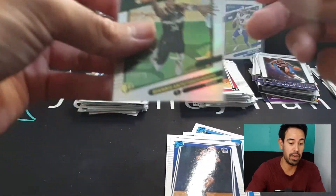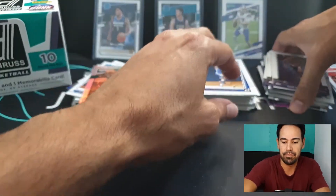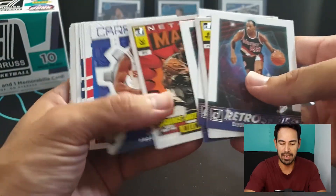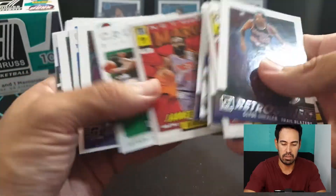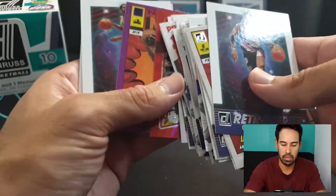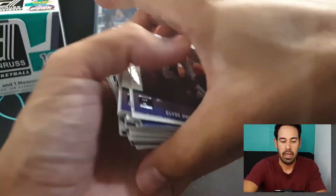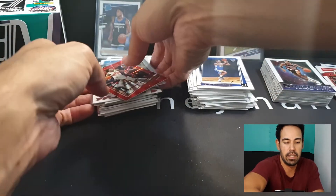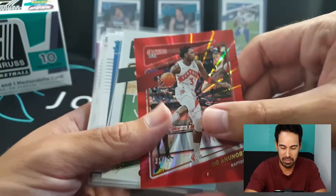Let's do our quick recap. The highlights were just filled with those retro series, net marvels, and craftsman inserts - absolutely littered with them. We've got a bunch of press proofs off to the right, our rated rookies here, and our Jayson - sorry, our OG - red laser numbered card. We've got our Giannis, our Cade - big fan of Larry Bird so he's there too - some numbered cards, and Evan Mobley.